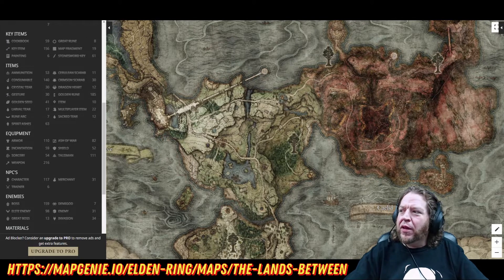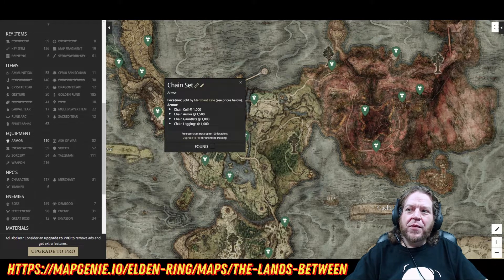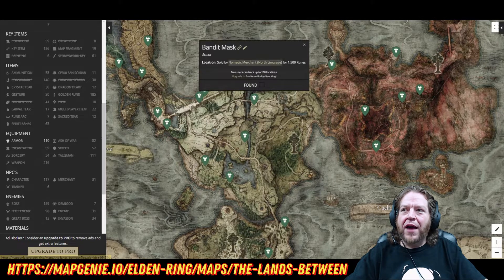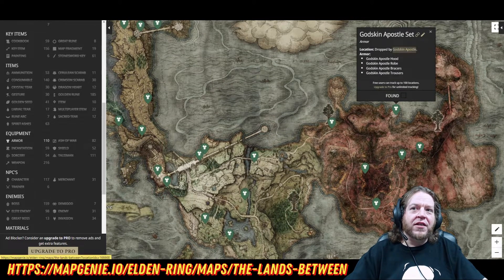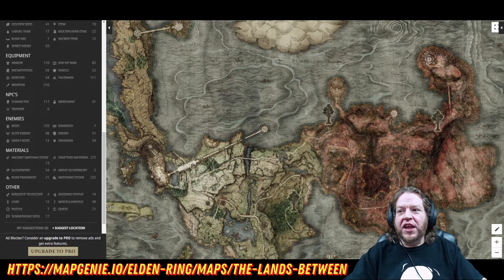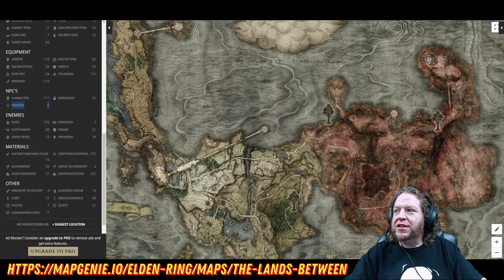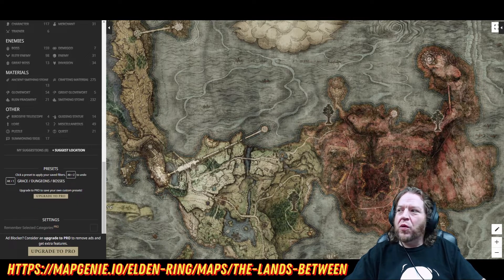Now it gets even better. Armor — I'm just starting out but I've got some runes and I want that chain set. I can get that right here. Click it and it'll tell me how much I need to buy it. Over here we've got the Bandit Mask — sold by the nomadic merchant for 1,500 runes. The Imp Head is located on a body. This one requires defeating the Godskin Apostle to get the armor set. So we can get armor sets, different weapons, different shields — it gives us the locations of all these items. Character locations, merchant locations, trainer locations, bosses, invasions, enemies in general, great bosses. Glovewort for making your summons stronger, Smithing Stones for making your weapons stronger, Rune fragments for making you stronger.